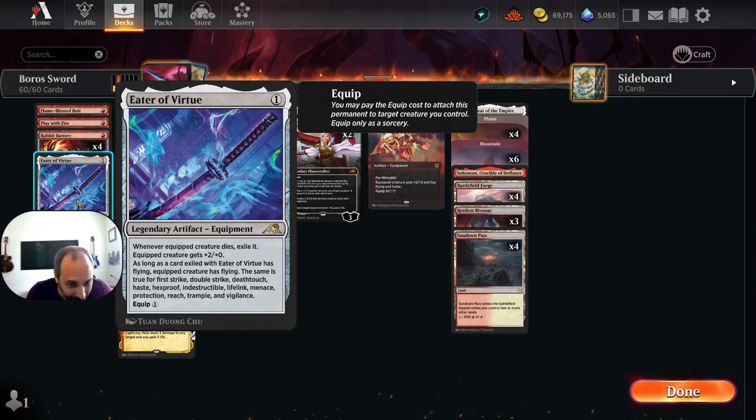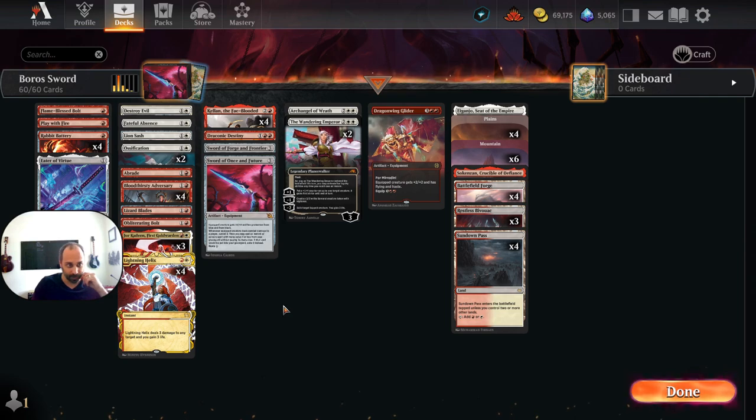Eater of Virtue says: as long as a card exiled with Eater of Virtue has flying, equipped creature has flying. The same is true for first strike, double strike, deathtouch, haste, hexproof, indestructible, lifelink, menace, protection, reach, trample, and vigilance. So pretty much everything that we've got that could be equipped to Eater of Virtue gets some value. It would get haste if equipped to a Bloodthirsty Adversary when it dies. It would get double strike if Lizard Blades dies while equipped. Same thing with Kellan — would get double strike. Archangel of Wrath would give flying and lifelink.